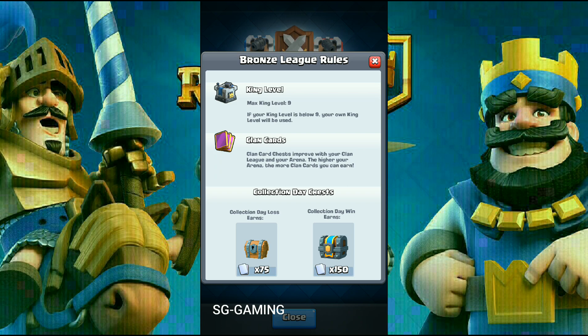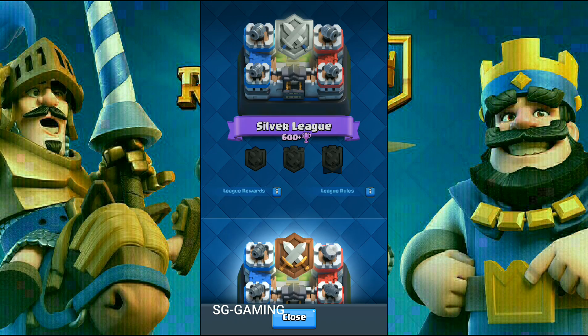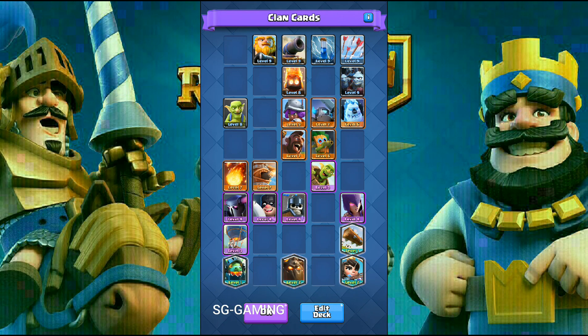The cards available depend on your arena, so the higher your arena the more cards you can contribute to your clan. What do I mean by giving cards to your clan? On collection day you battle with all those game modes and collect cards. If you lose you get a wooden chest which gives you 75 cards, and if you win you get a chest with 150 cards. Both of these are called clan cards. You open them and get cards, and you can only use these cards to battle in clan wars.